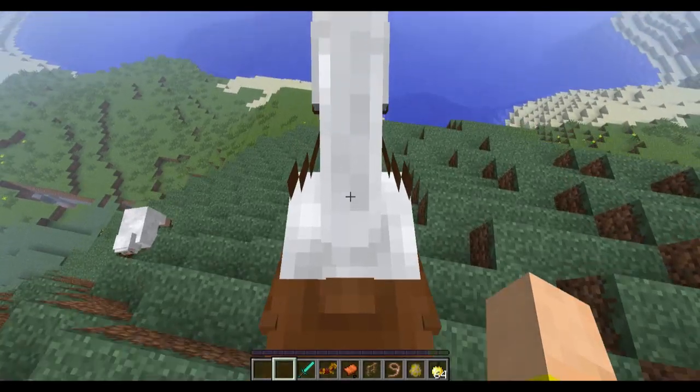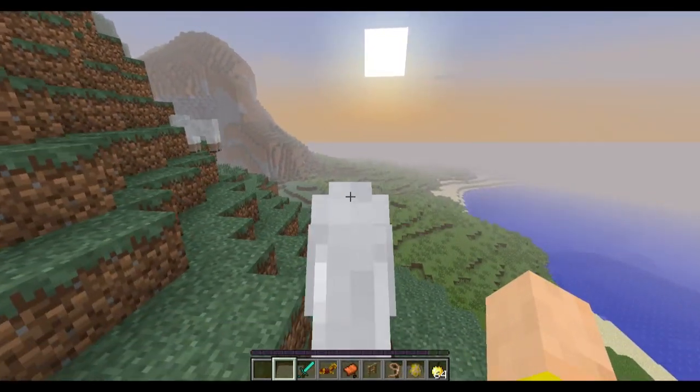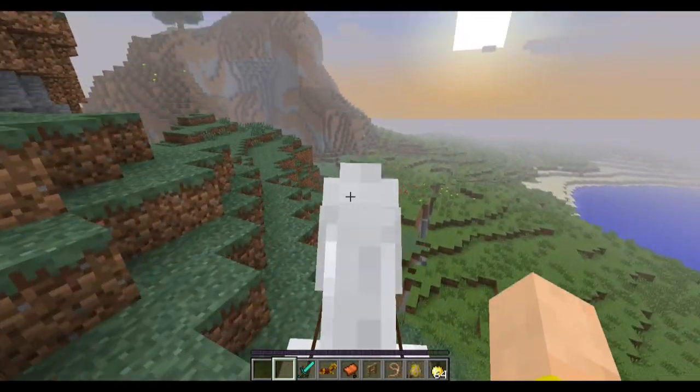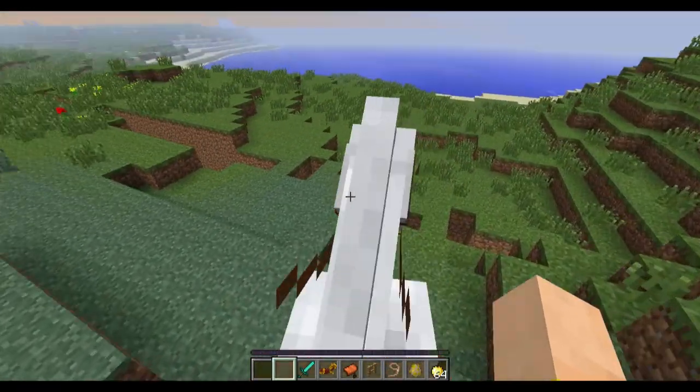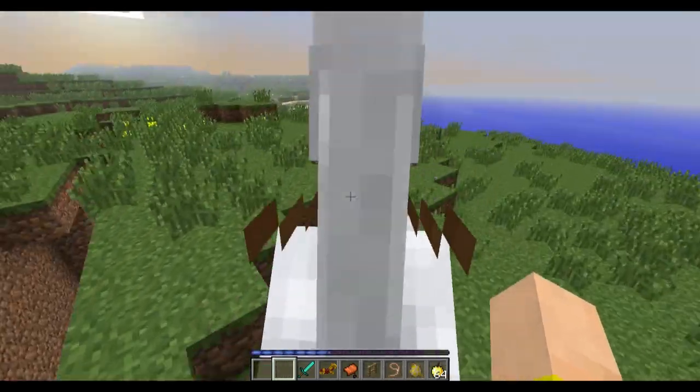A lot of the other fixes are mainly things like: if you placed a brewing stand, a cactus in a certain spot, or a beacon, they would have certain glitch textures. Sorry, little twerker — let's jump this ravine.